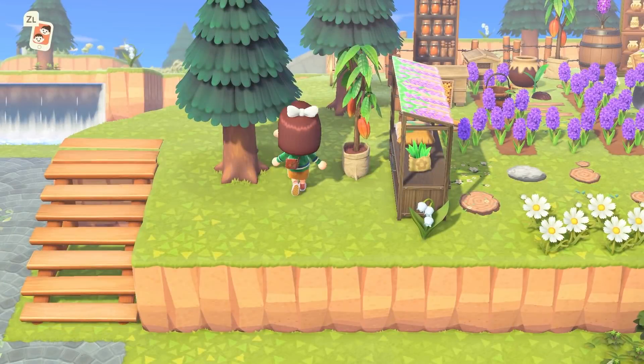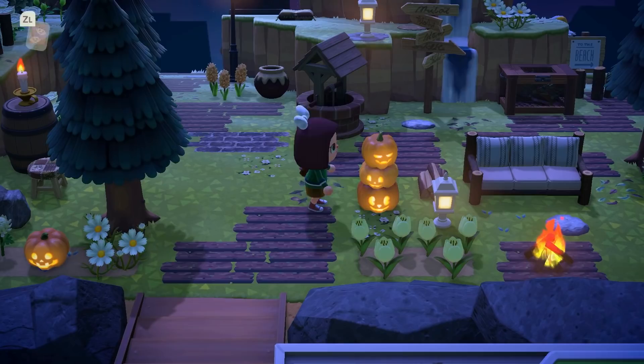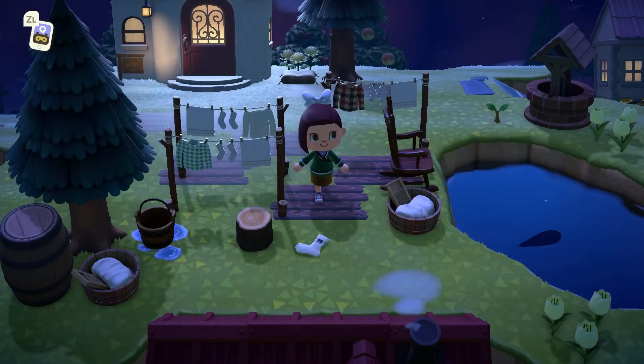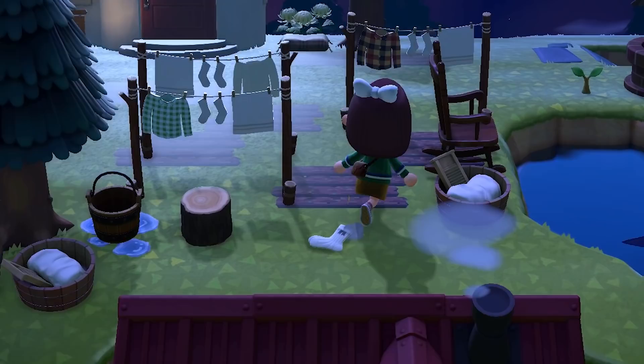It's fall! That means the autumn resources are back in full swing. But how in the world do you even collect them? Where do you find them, and what's the quickest way to acquire them? The fall items are freaking beautiful. They match the dying greenery so well. In my opinion, there are not enough fall furniture items — I want more, far more.